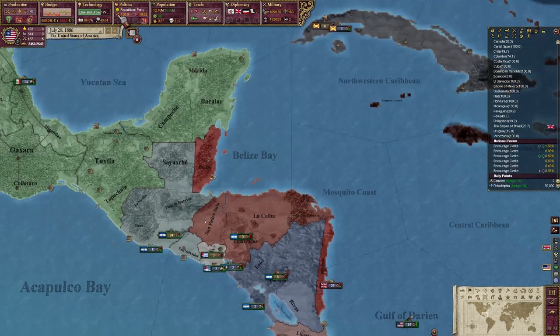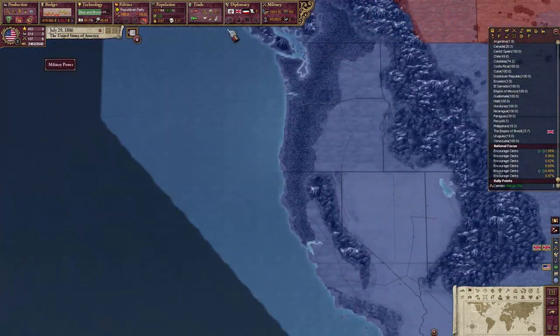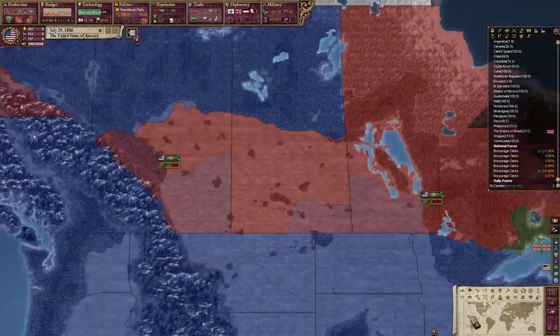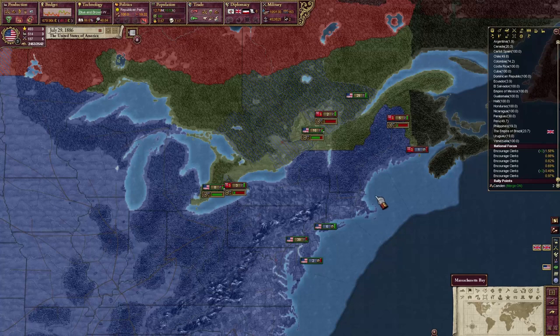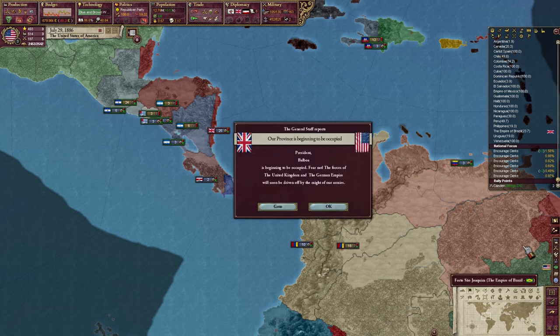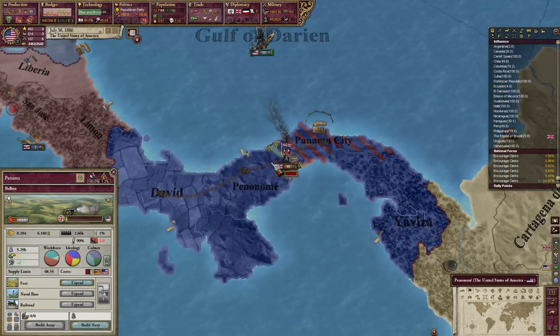We're going to move our transport to somewhere safe — we'll have to go up into the gulf, probably the safest bet. Panama City has been lost, go figure. And now you're occupying the actual canal.